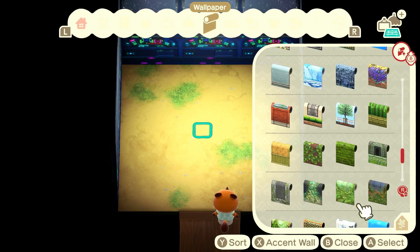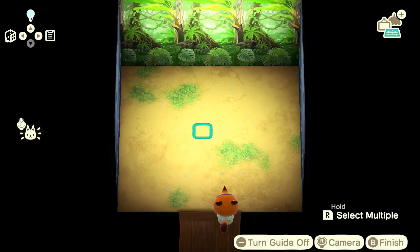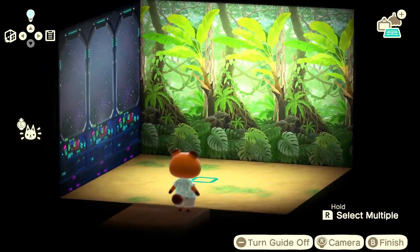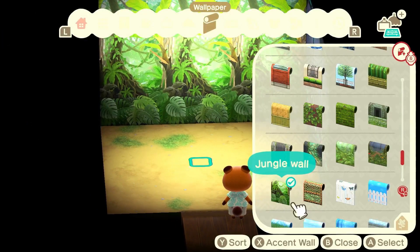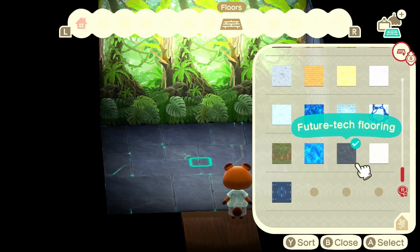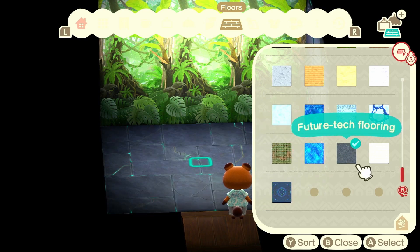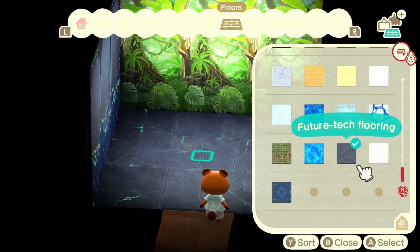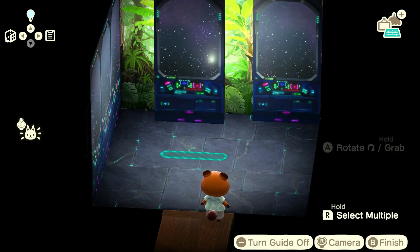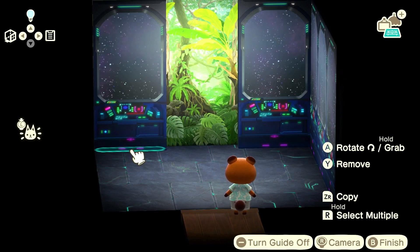I'm going to use a jungle wall as a background accent — so we've got the spacey wall on three walls and the jungle wall as the accent. I'm going to change the flooring to this future tech flooring because I really do like that — I think it actually looks better than the sci-fi flooring personally. I'm going to put some partitions to make it look like there's an open window to the jungle in the background, while the interior is all this futuristic spaceship.